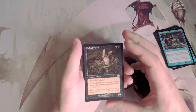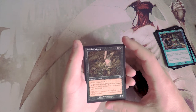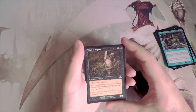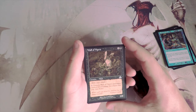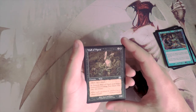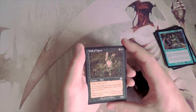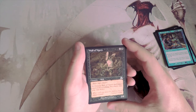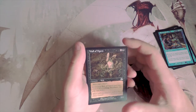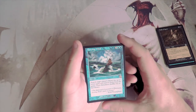Wall of Vipers is a 2/4 for three — you can pay three to destroy Wall of Vipers and target creature it's blocking, and any player may activate this. Any player activating abilities is a recurring theme in this set that's weirding me out. Still, you choose what it blocks, so you can block a big threat and potentially pay three to destroy both — that might actually be okay.